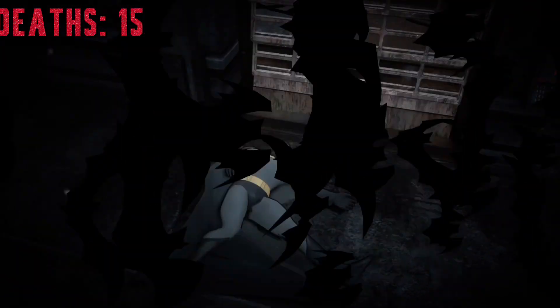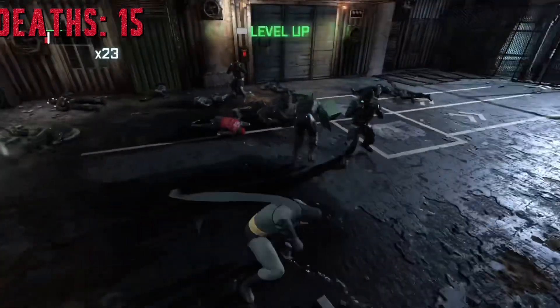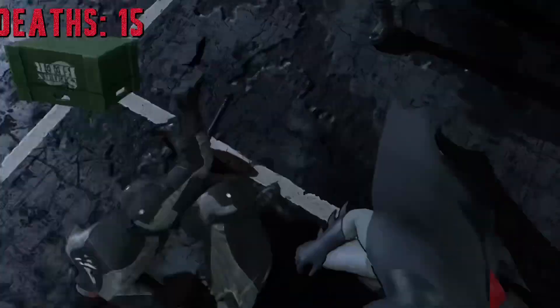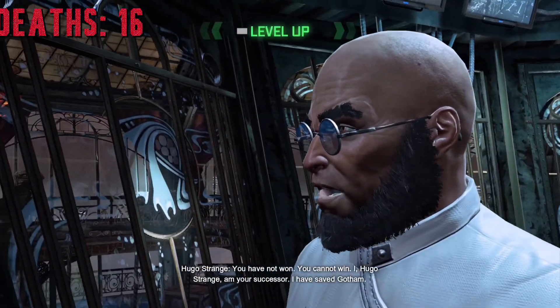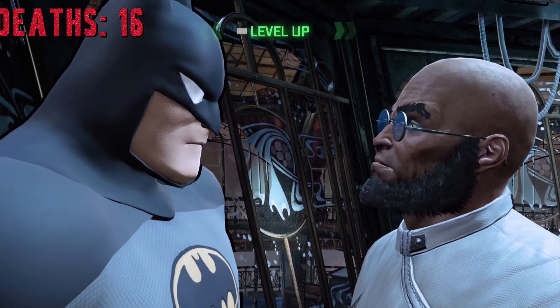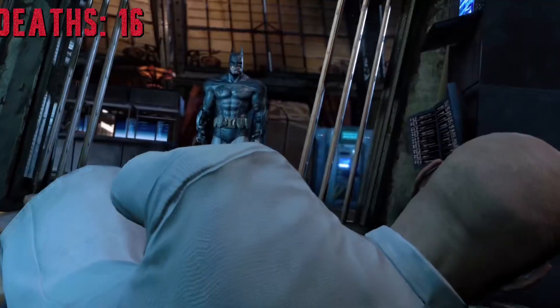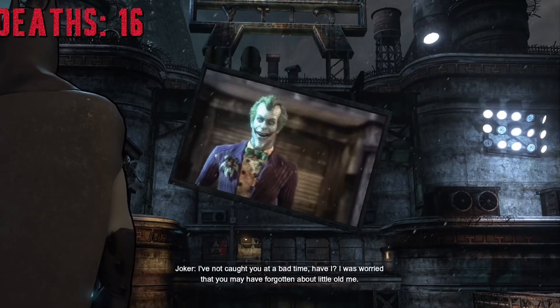I don't think there's any chance of me getting under 15 deaths anymore. Then the saddest thing happened — I died again. It was a sad death and a failure. But in retaliation, I went back to Wonder Tower, went to the top, and defeated Hugo Strange once and for all, stopping Protocol 10. Ra's was behind it all. The tower exploded and he's dead.